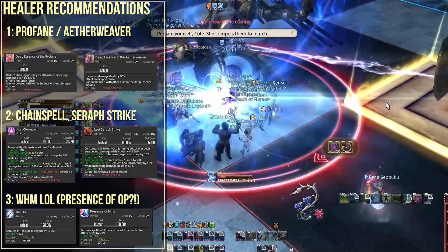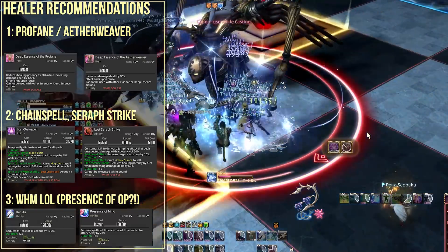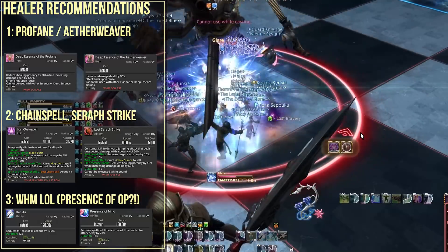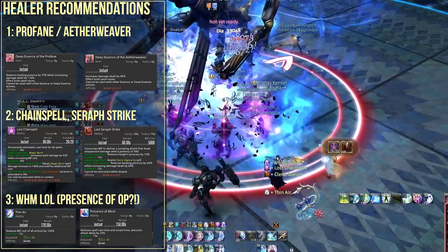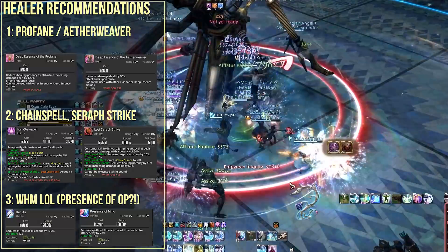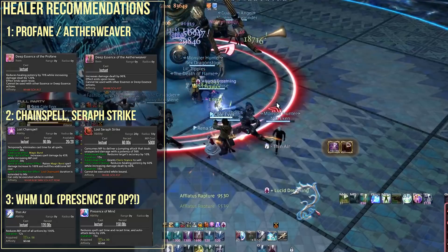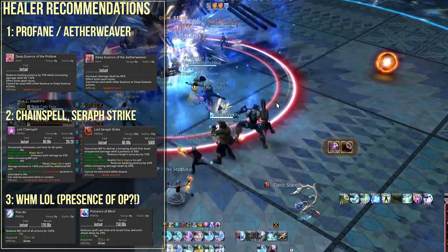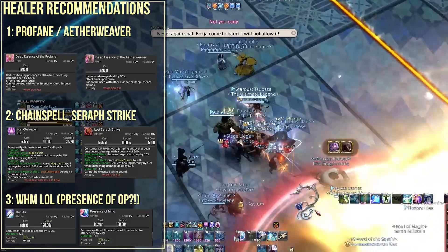Scholar has Chain Stratagem which scales too well, and White Mage has what I'm about to explain. White Mage has the ability Thin Air, which makes abilities cost absolutely no MP for a short period of time. This pairs extremely well with Seraph Strike — a tremendous damage boost that costs an insane 5,000 MP to cast. While it's possible to make this work on Scholar, I personally found it extremely difficult to fit more than 2 into a dragged-out fight on Scholar, whereas White Mage doesn't feel that same pressure at all.